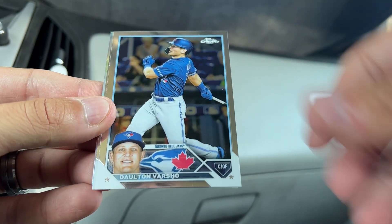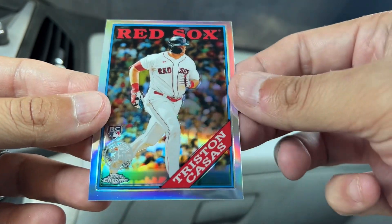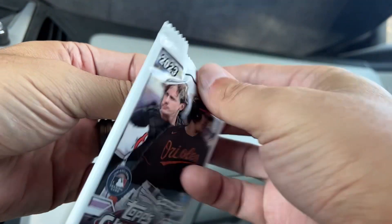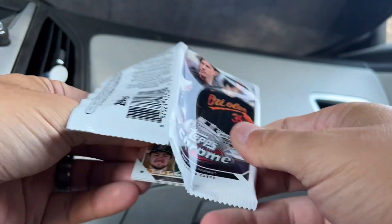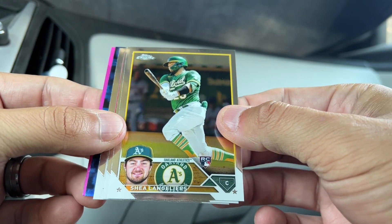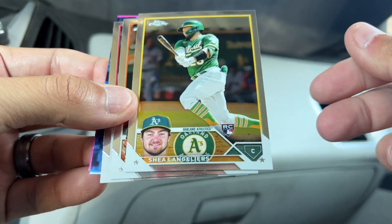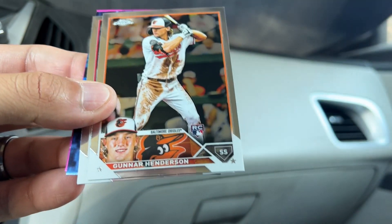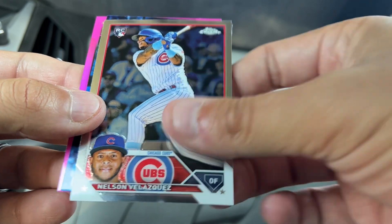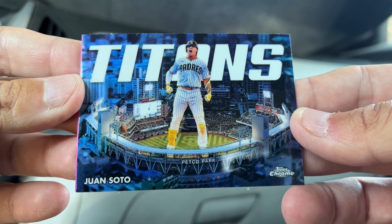We've got DJ LeMahieu, Dalton Barsho, Deover Peguero, Tristan Casas. Are we going to get gypped? Tristan Casas on the 88. We're still due two pinks - maybe they'll short us a pink and give us an auto. Shea Langeliers rookie, there's a nice rookie card - Gunnar Henderson. Nelson Velasquez. We do have a Titans insert here - Juan Soto. I really like this Juan Soto Titans card.